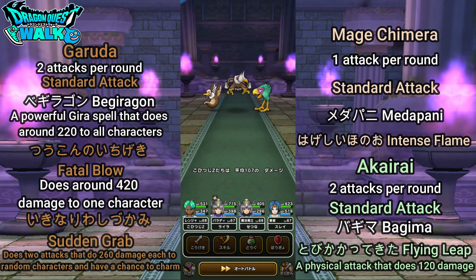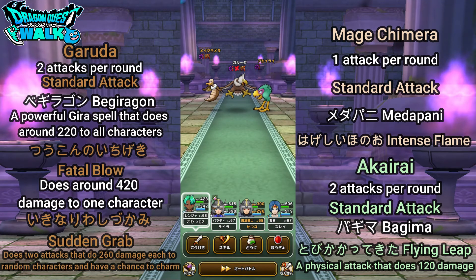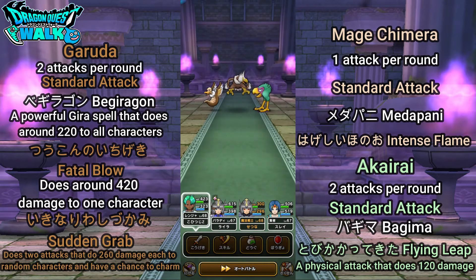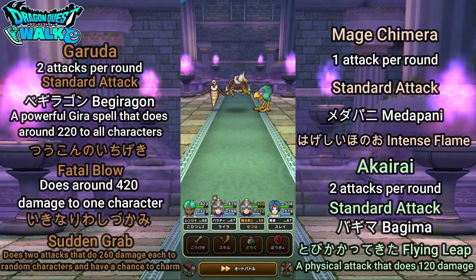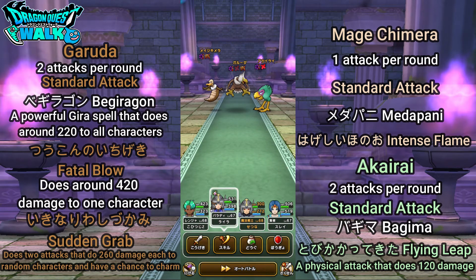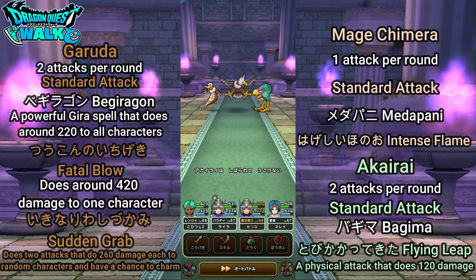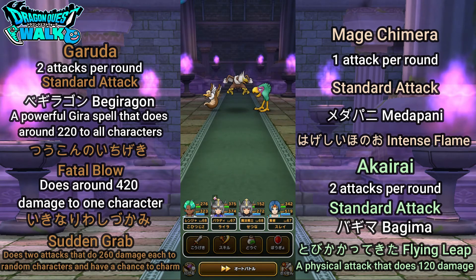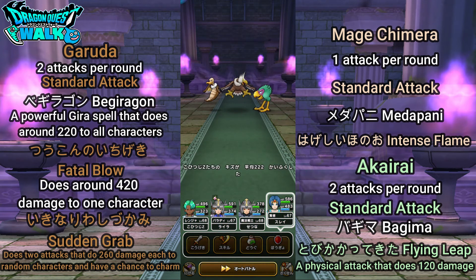On the right, we have the Akairai, which has two attacks per round: a standard attack, Bagima which is a Baggi spell that does about 125 damage to all characters, Tobikakate Kita which is a flying leap that does around 120 physical damage to one character, and a roar that induces fear to all characters.